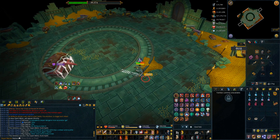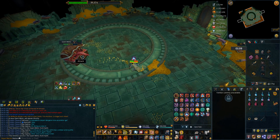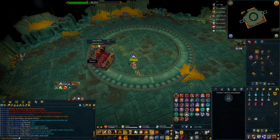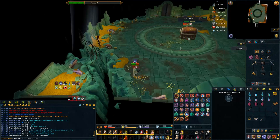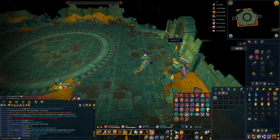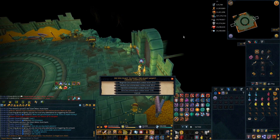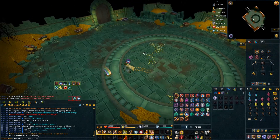You have two and a half minutes to kill the Mimic. It's quite easy to do in that time if you have decent gear, but with bad gear, killing the mini Mimics as fast as possible is really helpful for kill times. If you don't kill him in two and a half minutes, you have to restart the fight. Alright, we did it — collect our loot. Easy peasy, that's lovely.